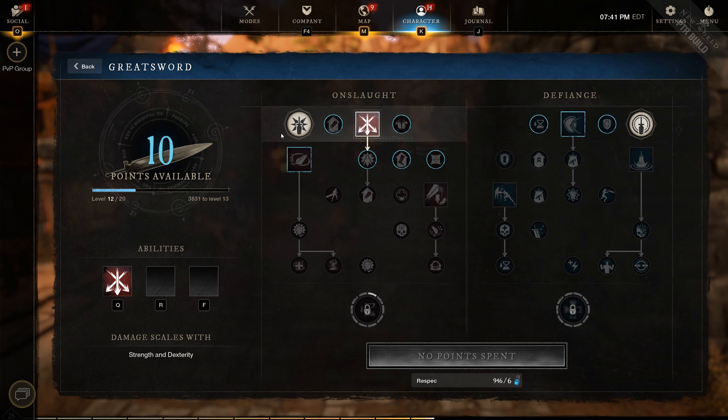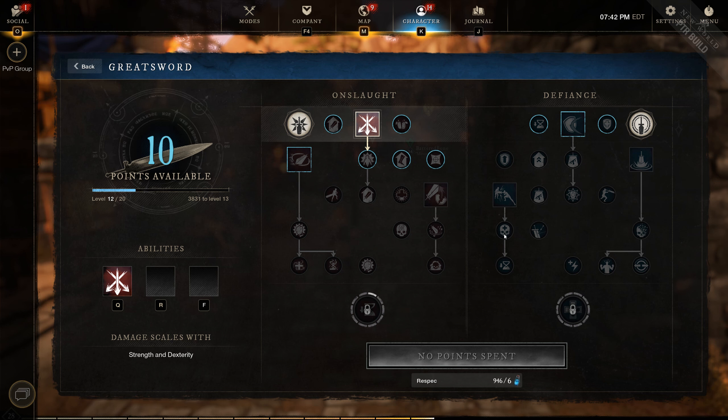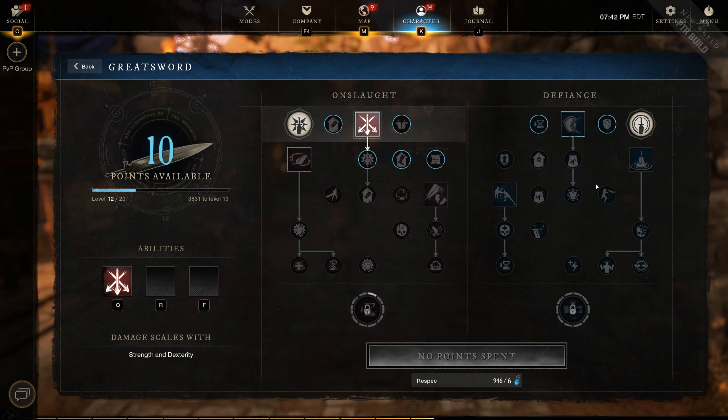If I use a heavy attack and then an ability, I'm already in onslaught stance and the ability gets buffed by 15%. Similarly with defiance abilities — if I use a heavy before steadfast strike, that ability is now buffed by 15% and then it puts me back into defiance when it ends. So you have quite a few ways to stance switch — you're not locked behind just the abilities. Using either aggressive shift or guarded shift, where you block for two seconds to enter defiance stance, still allows flexibility and control over when you're in each stance, which is very much needed.